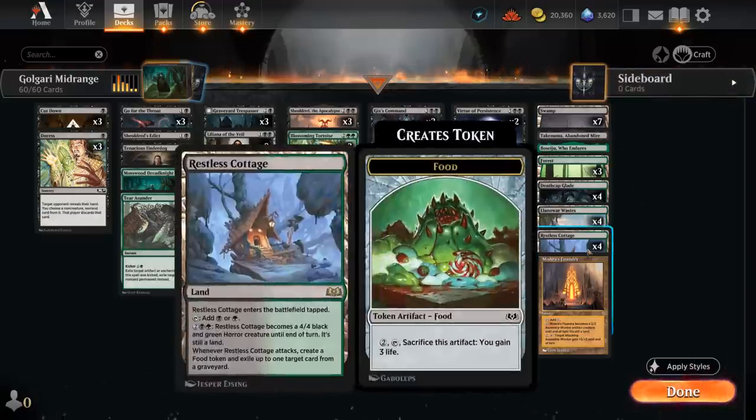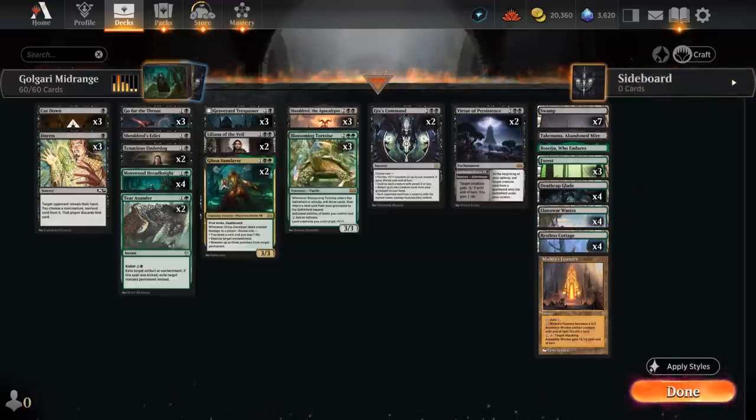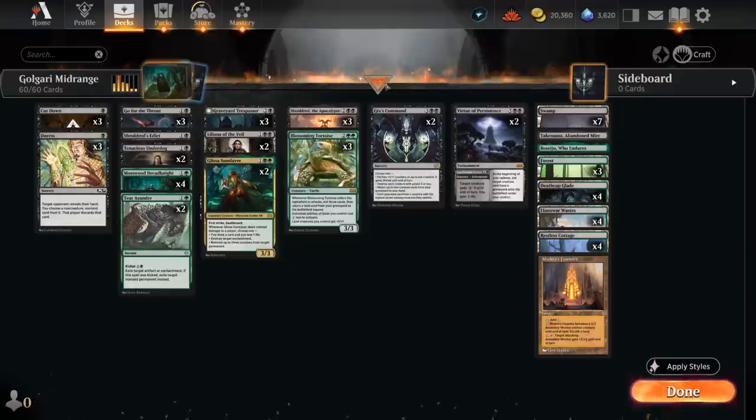Now that we have a creature land it's also pretty easy to switch Trespasser to Knight time, since we might just activate Cottage and get an attack in without casting spells, letting it switch to Knight where we get a 4/4 Graveyard Glutton — a pretty nice upgrade. The life gain is also very helpful against those red aggro decks.